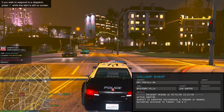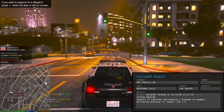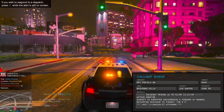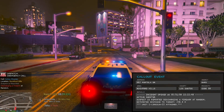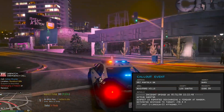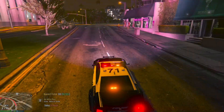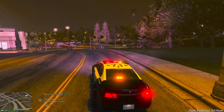Dispatch to all SWAT units — we have an assault with a deadly weapon, all units respond, Code 99 emergency. One Lincoln 22, you can show me en route. Alright, let's go respond. This is the first call of the day.